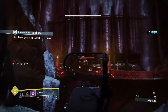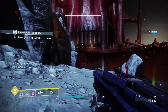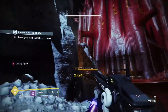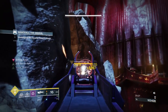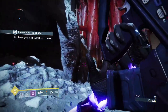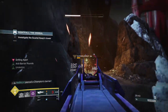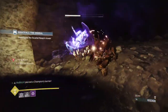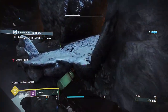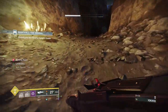Once I take down the snipers, I wait for the next sniper and then of course deal with the barrier champion. This is one of the reasons why I don't like Togetherness — it just makes this run so slow and you always have to be cautious. If my health is low, I have to pull back, use the Wormhusk Crown helmet for hunter, and get my health back. I decided to use my Finisher and proceed to the next area. This Nightfall is so long — one of the reasons why I don't really like making videos on this Nightfall, and with Togetherness it's much, much worse.